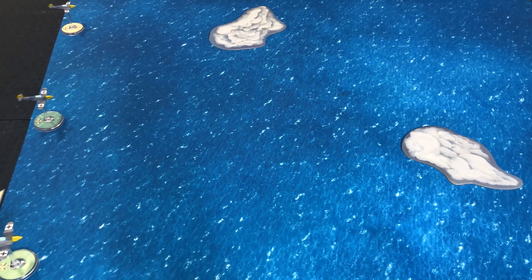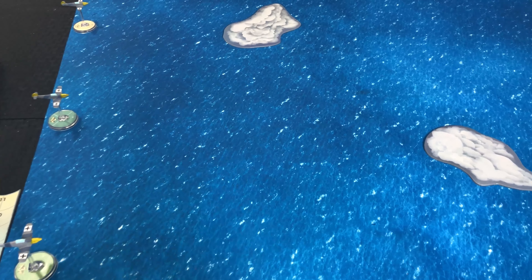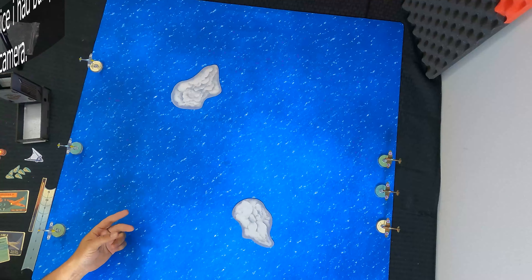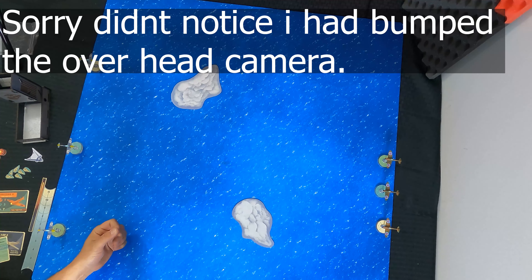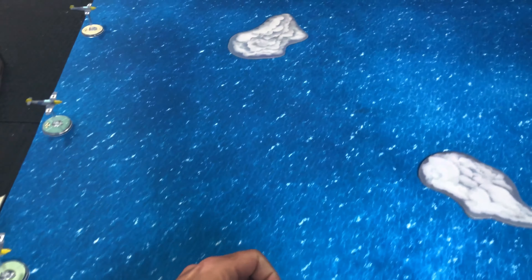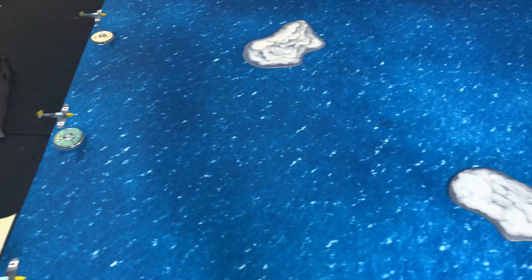Hey guys, welcome back. It is your favorite Gimp with a Limp and we're going to jump back into Blood Red Skies. We're going to get the game started here. I'm going to be flipping back and forth a little bit more in this video between the overhead and the handheld camera — bringing in the handheld when we're getting in close, and the overhead to show the general lay of the land.